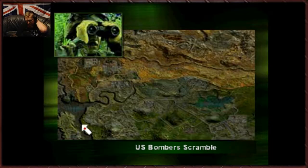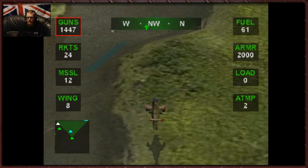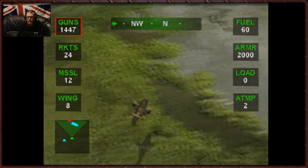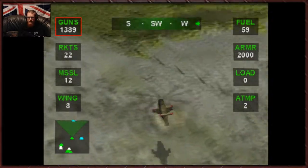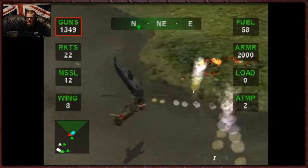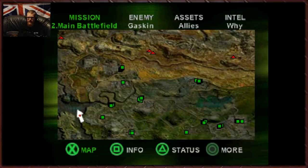US bombers are scrambling. Bomber Wing Cisco 8 to DMZ. Confirmed that Kitty Hawk tripwire has been crossed. We are go to commence strategic bombing — now airborne and underway. Good stuff, so they are getting ready. We need to survive for 25 minutes before our bombers get here. And that seems like a long time. And hey, guess what? It is. It is a hell of a long time.